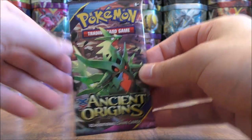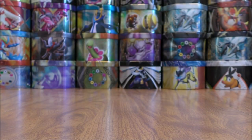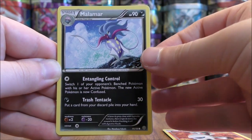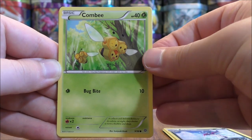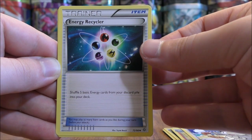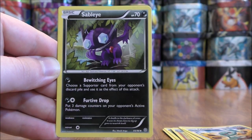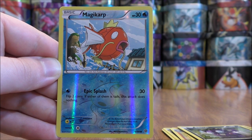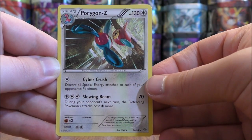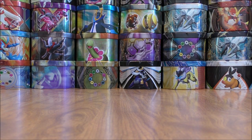Mega Tyranitar pack now. Like I mentioned in part one, just the one version of the code in these packs. Pack two starts with Larvesta, Malamar, Combi, Quagsire, Meowth, Energy Recycler, Matang, Sableye, a reverse holo of Magikarp — just a common — and the final card would be another Porygon Z. So I have pulled a lot of duplicates in this booster box opening so far. I also pulled a couple of Metagross in part one.